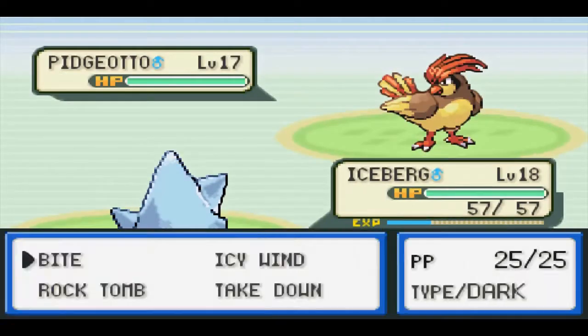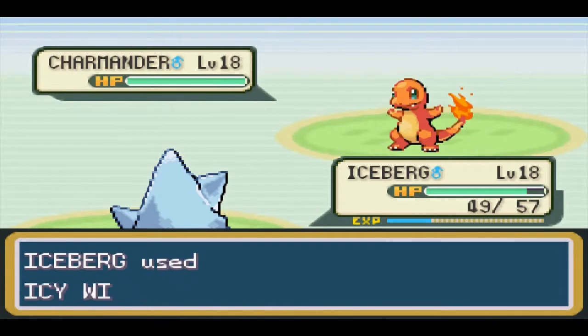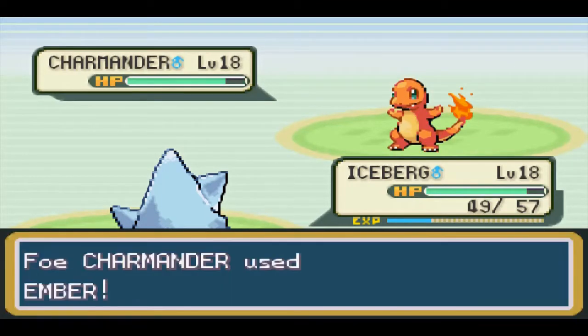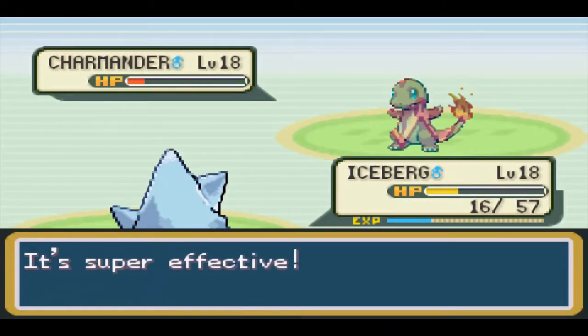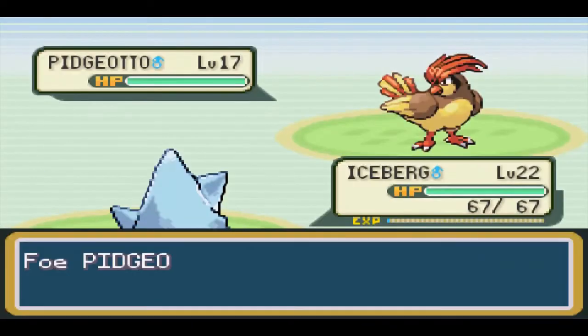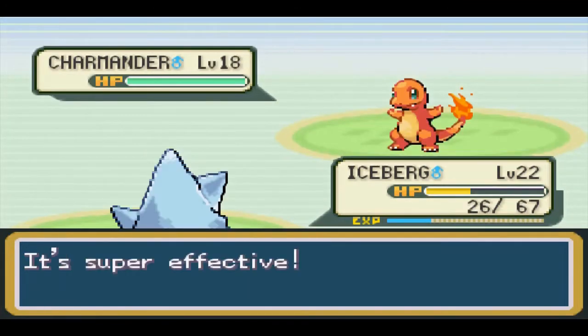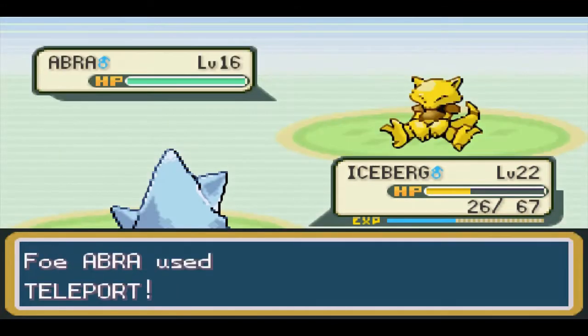I tried my luck against our rival upon reaching Cerulean City and it did not go well - like, at all. Charmander's Ember deals massive damage to us, so I'll have to gain a few more levels. I tried this battle again at level 22 after learning the move Curse, and after setting up one Curse, we were able to one-shot all of his Pokemon using Rock Tomb.